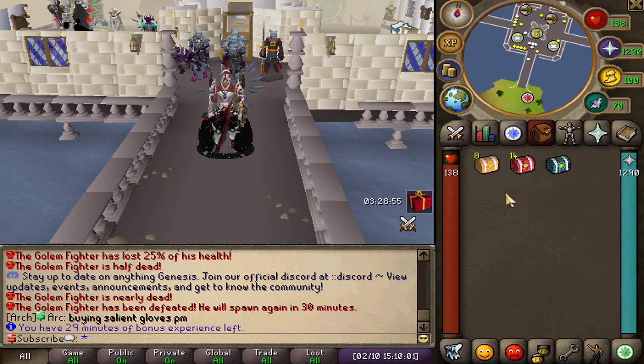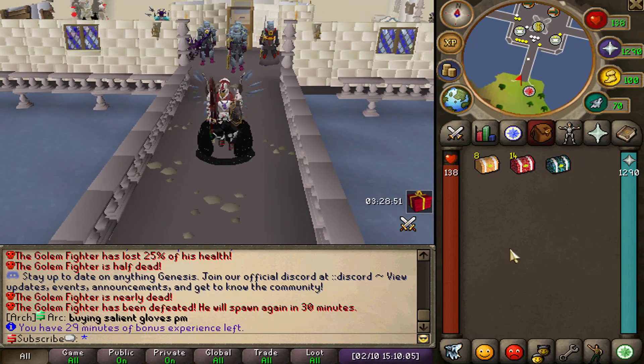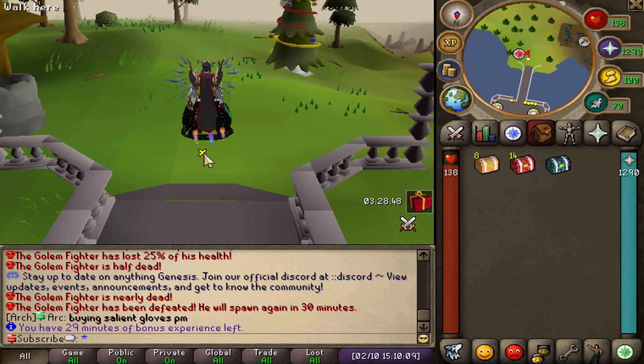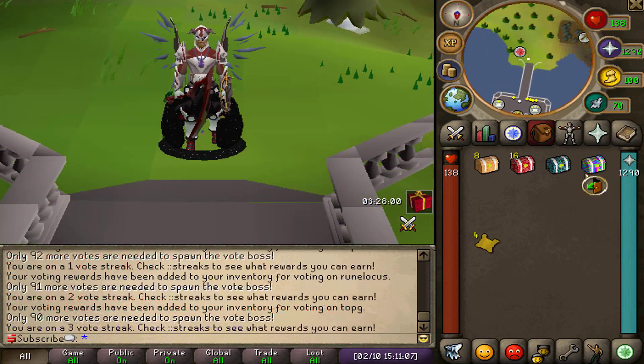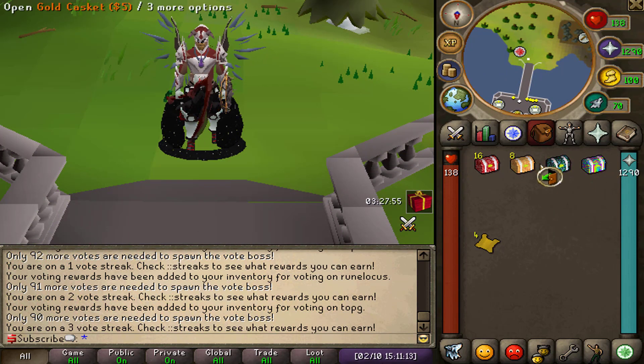Speaking of rewards, I've stacked up a few caskets in my inventory so I'll open those in just a second. First I'm going to go ahead and vote because with voting you get yourself some additional caskets on top of those already. From that vote I got super lucky and got myself a supreme casket, which is the best one you can get.